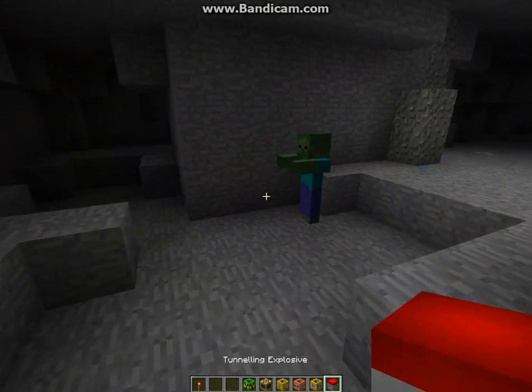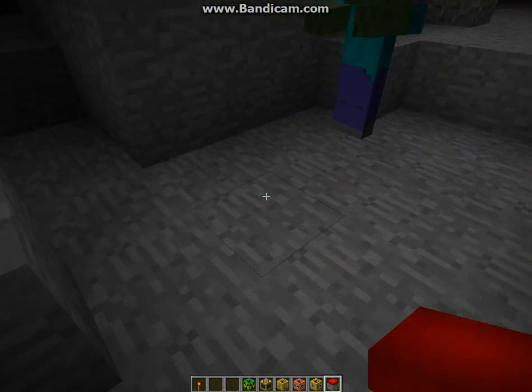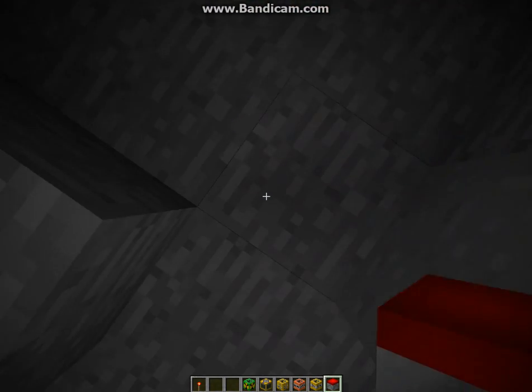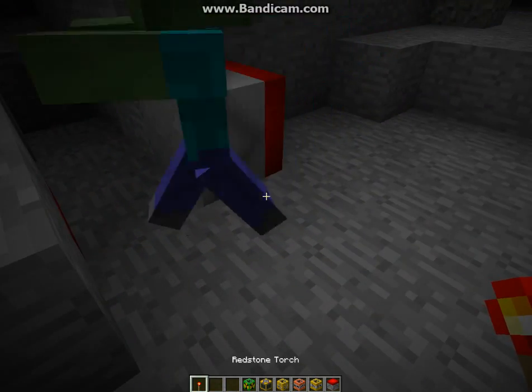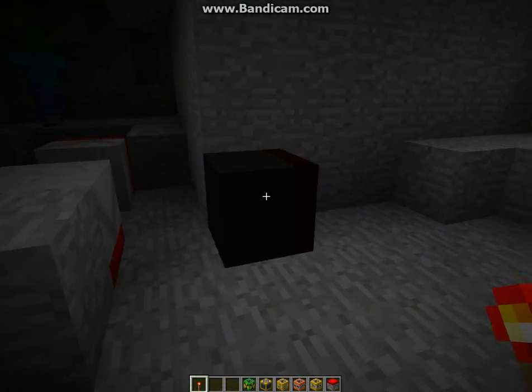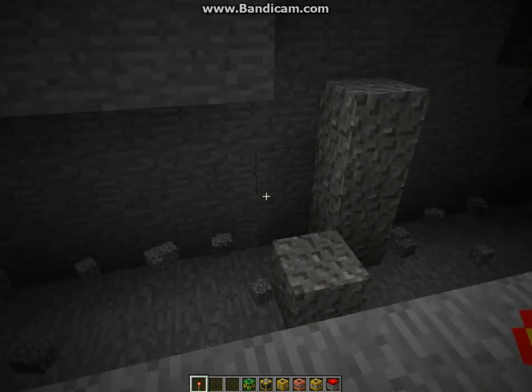Let me show you the tunneling explosion. You just face it the way you want it to explode and it will explode that way — that way, and that way, as you can see. It exploded this way, as you can see. It's good for mining.